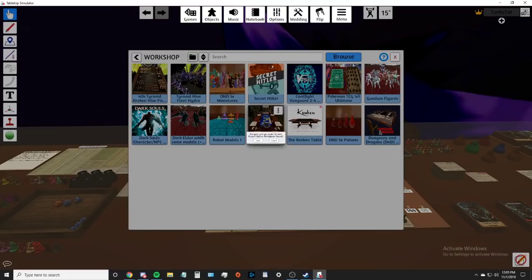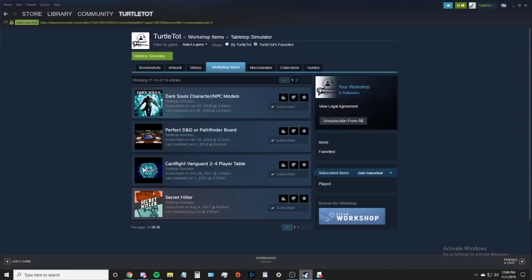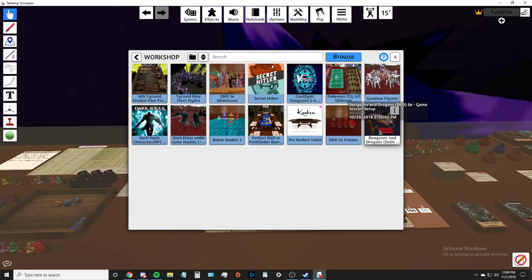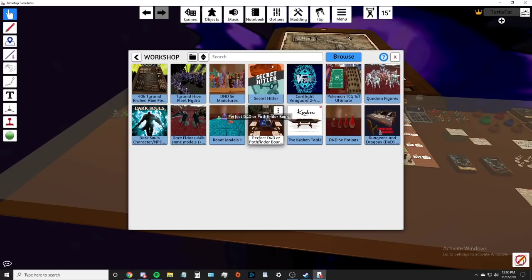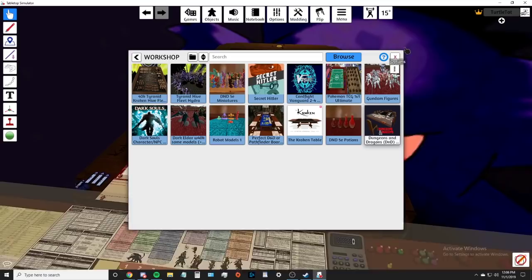There's also another mod: Dungeons & Dragons DnD 5e Game Session Setup. I recommend this one as well. It comes with all the extra stuff you might see on my board that isn't on the Perfect DnD board or the Kraken table. If you see something on my table that's not from those two, it's from this one. It also comes with chairs - I deleted mine because I didn't like them.